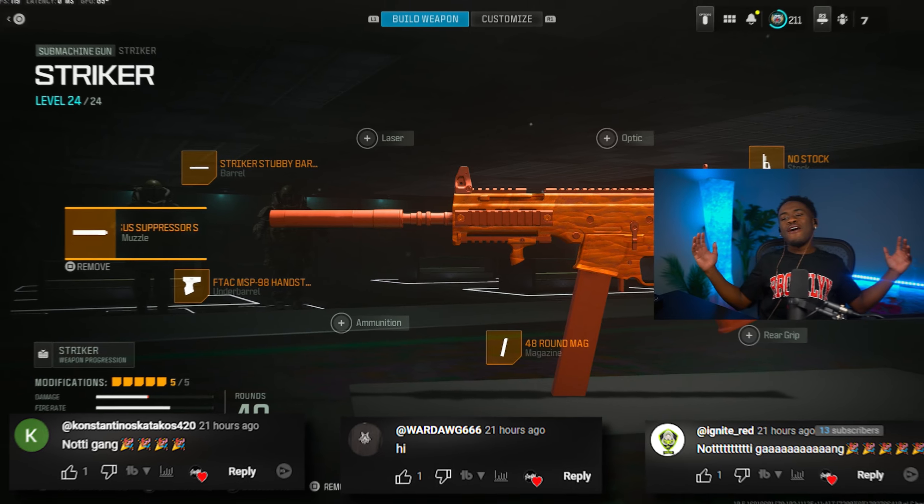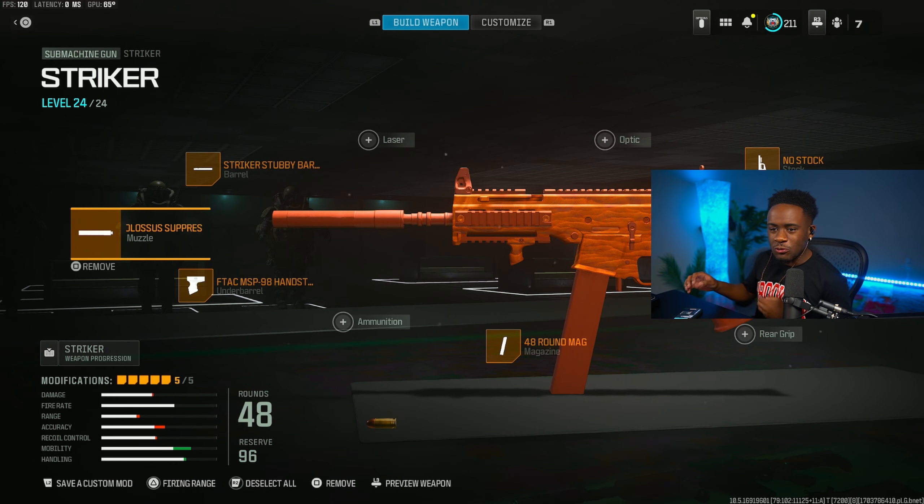Starting off first, we got the Striker, which is by far probably the best SMG in this game right now. When it comes down to the Swarm, I feel like the Striker is a little bit more of a balanced gun that not only is very good in those close range gunfights, but this thing can also go crazy in those medium range gunfights.